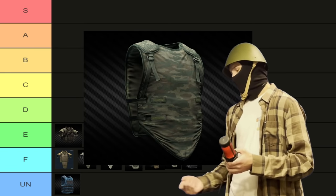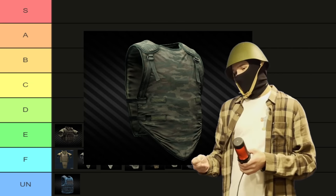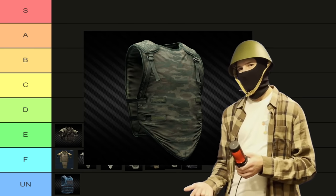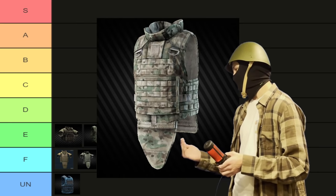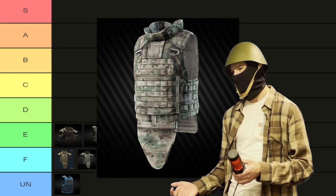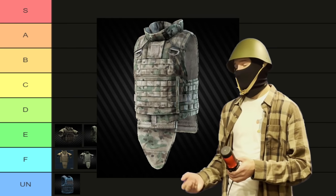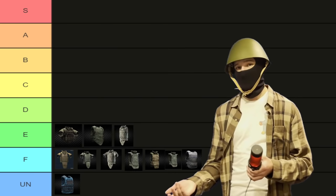Then we have the green Paka. Early wipe, this is pretty solid. Even mid to late wipe, if you're only trying to block scav rounds, this is pretty solid. It's got more armor points than the Paka and it's camouflaged, which is nice. But it doesn't hold the esteem that a Paka does, so I think E tier is fair. The Gen 4 High Mobility Kit — this thing used to have worse debuffs than the Gen 4 Assault Kit, which doesn't make any sense for a High Mobility Kit. There's not a situation where I would ever really want to run one of these, and they don't repair that well. Not a very notable armor, so E tier is perfectly fair.